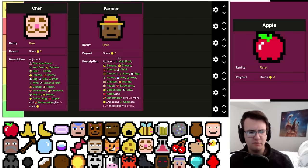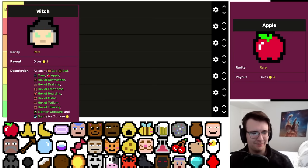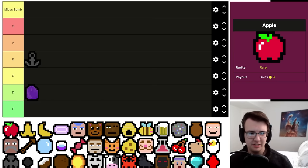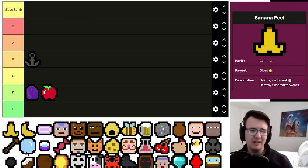Apple is a rare three-per that needs other rares to be good — obviously it gets buffed by Chef or Farmer, but if you have neither there's no reason to take it. It can be eaten by Robin Hood, but Robin only gives around 10 or 12, which might be worse than leaving the Apple alive. It doesn't have the capability to increase its value like Strawberry does, so it's pretty unexciting — slightly worse than Amethyst.